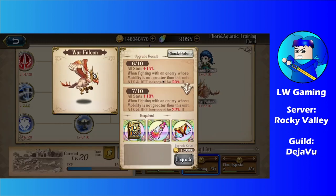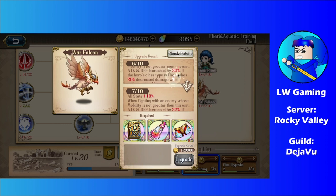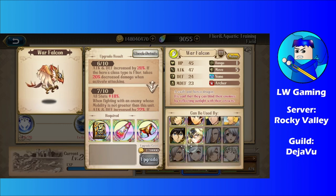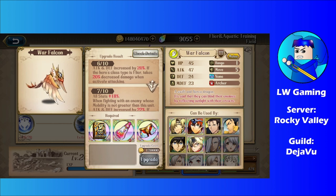Let's see what the War Falcon soldier does. When fighting an enemy whose mobility is not greater than this unit, attack and defense increase by 20%. If the hero's class type is Flyer, it takes 20% decreased damage when actively attacking. That sounds pretty good, though only a few selected units can use these. Surprisingly, Elwyn, Leon, and Lance can use this soldier — so some free-to-play units will be happy about this.